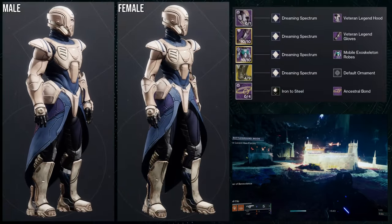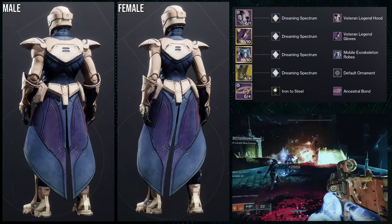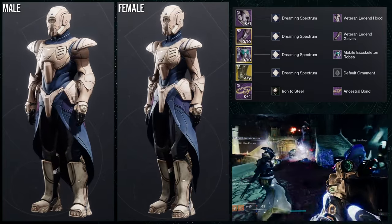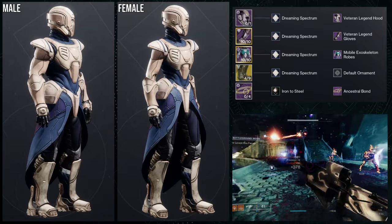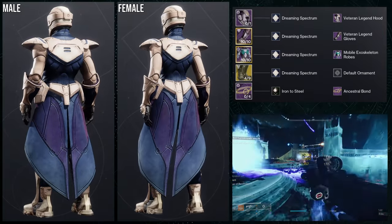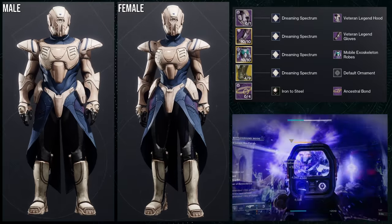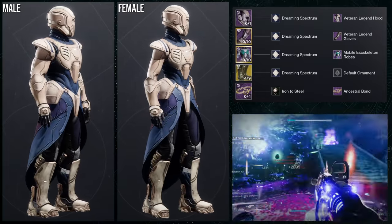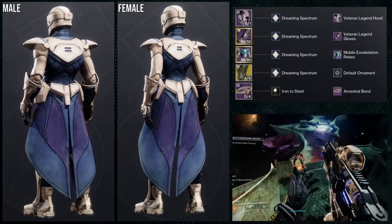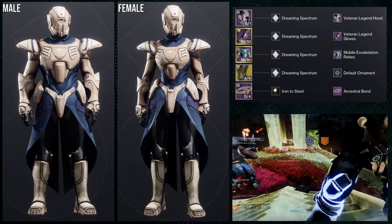So to start off, we're going to be looking at the Veteran Legend Helmet. This one is super dope because I'm going for a mecha theme. We're also using the Veteran Legend Gloves, but this is not the last time you'll see it because I do reuse it in another set. For the chest, mobile exoskeleton robes. For the boots, we're using the base look of the Geomag Stabilizers, and then the Mark Ancestral Bond with the Iron to Steel combo so that there is no bond. For the shading of everything else, it's going to be Dreaming Spectrum specifically, because the Veteran Legend Gloves and Helmet shader terribly.